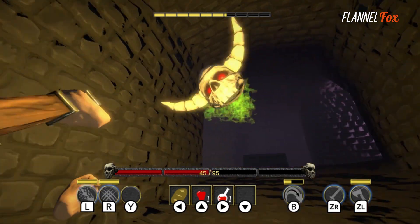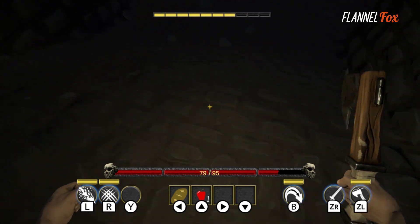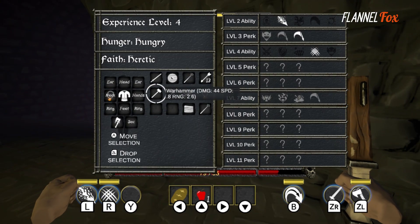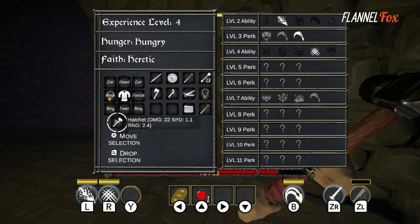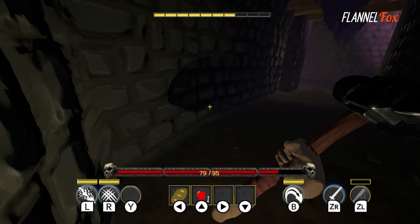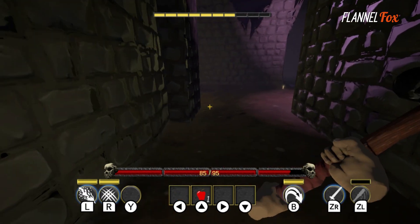Slaying skeletons and trolls is dangerous, but a must if you want to walk away with some amazing loot — which doesn't always drop. Some runs you'll be swimming in gear, while others you'll be praying for a potion with barely any drops. You can find bruised apples and moldy bread for health, but when eating anything it shows the same apple animation.